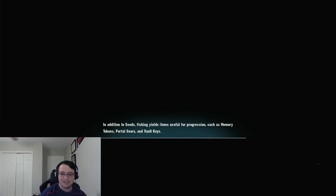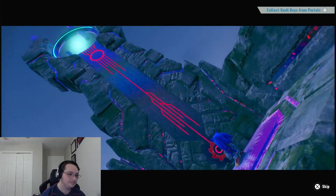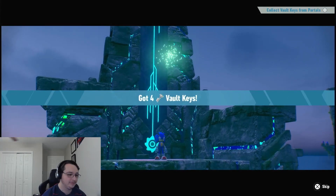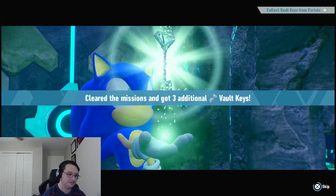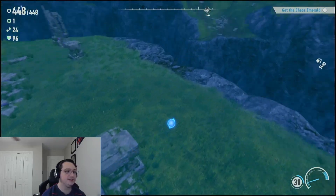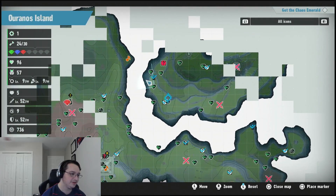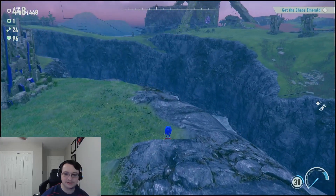We did it! We got seven more keys — I think we got one earlier too. We got four vault keys and three additional, and we can get another Emerald — sweet! So we're going to head that way next time to get the Chaos Emerald. I'm sure there's a way across — I'll find it. Remember to like, comment, and subscribe, and I'll see you next time. Thank you for watching!